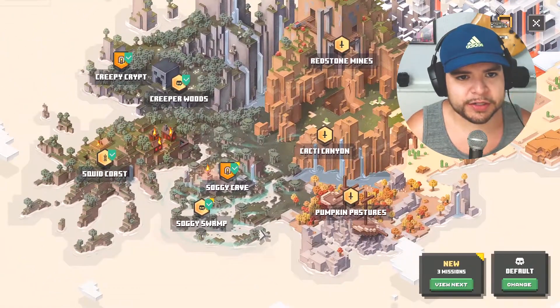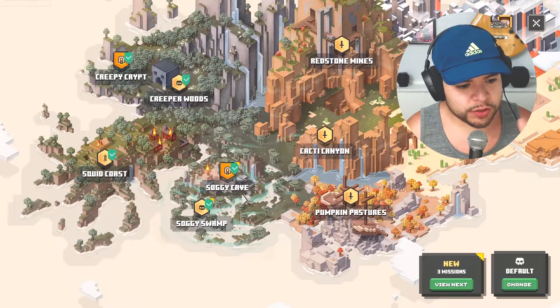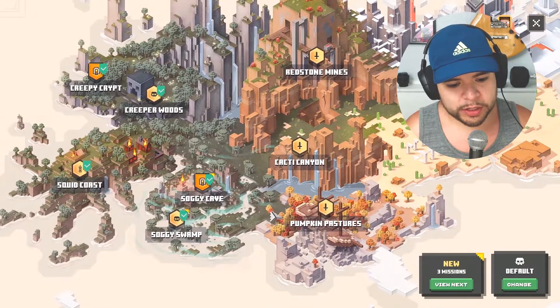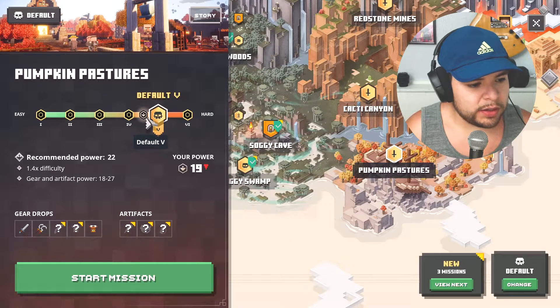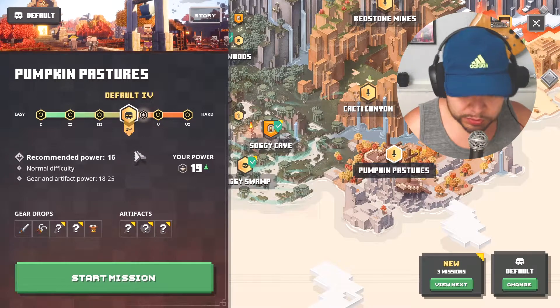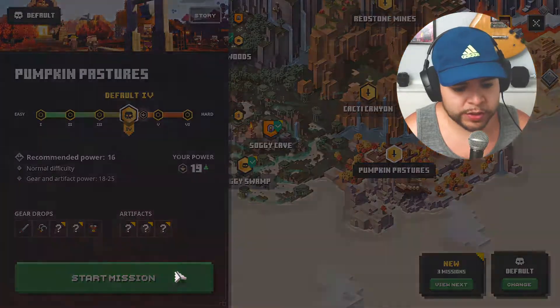The only missions I've done, as you can see, are the Soggy Swamp and Creeper Woods. I did unlock Creepy Crypt and Soggy Cave — extras from those levels — but we're not going back to do those. We're going to do Pumpkin Pastures for now and stick to a higher level. The recommended power is 22, so let's just do 16 for now. In this level it looks like I'm able to get swords, sickles, and the hunter's armor. Let's dive into this.